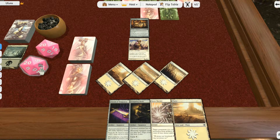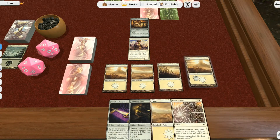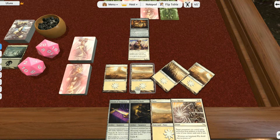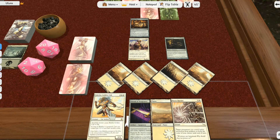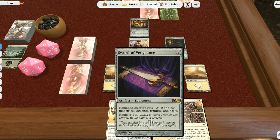We continue playing like this — picking cards, casting mana, and doing damage to each other — until one of us reaches zero health, at which point that player dies. So we continue playing cards and casting spells back and forth.